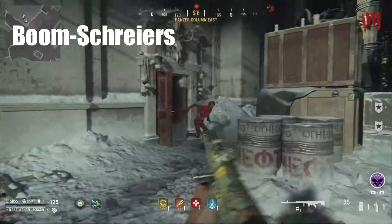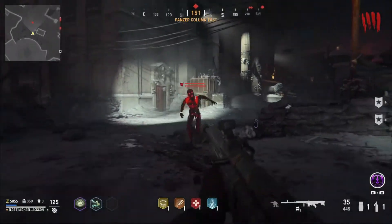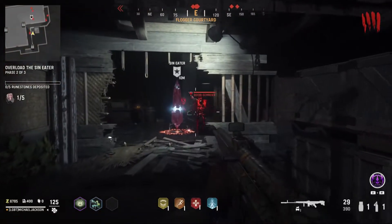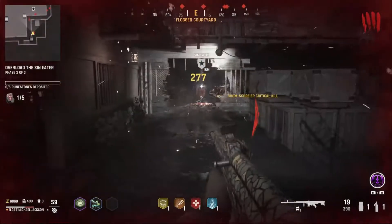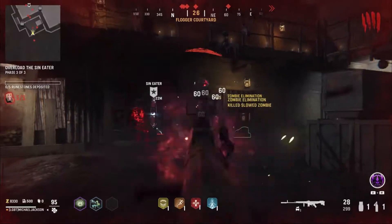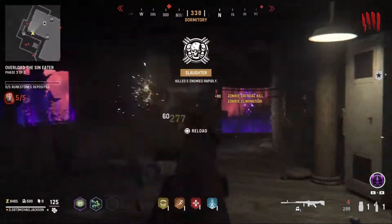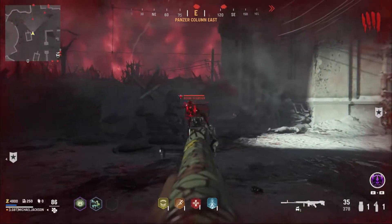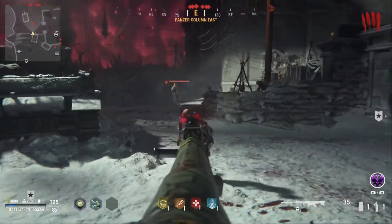Next I want to discuss the boom shires. They are a special variant of zombies — they let off a loud screech-like sound before they come after you, so you'll usually have time to locate them because of the sound. The boom shires will try to quickly run up to you, and if they get close enough they'll blow up. The blast damage from this explosion can cause some serious damage, and they move relatively fast compared to normal zombies. They're pretty much like the tormented zombies from Cold War, except they can deal a lot more damage.